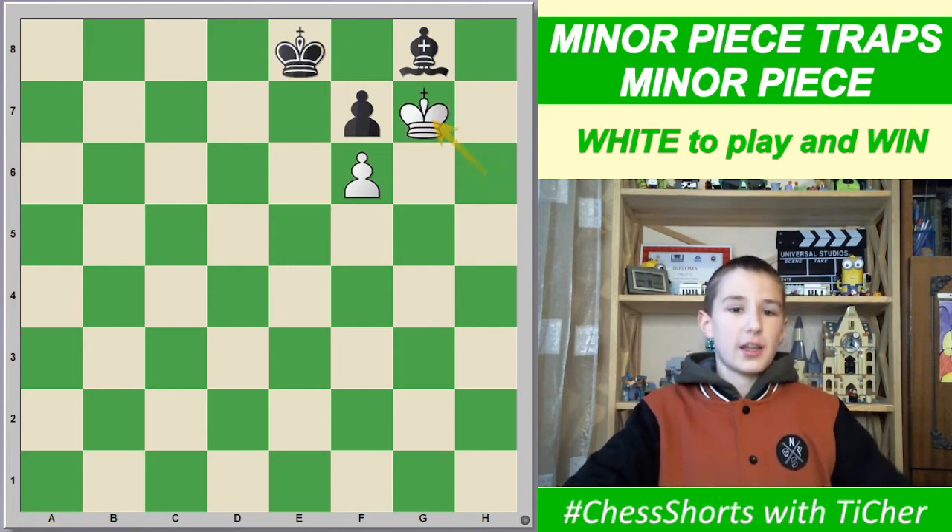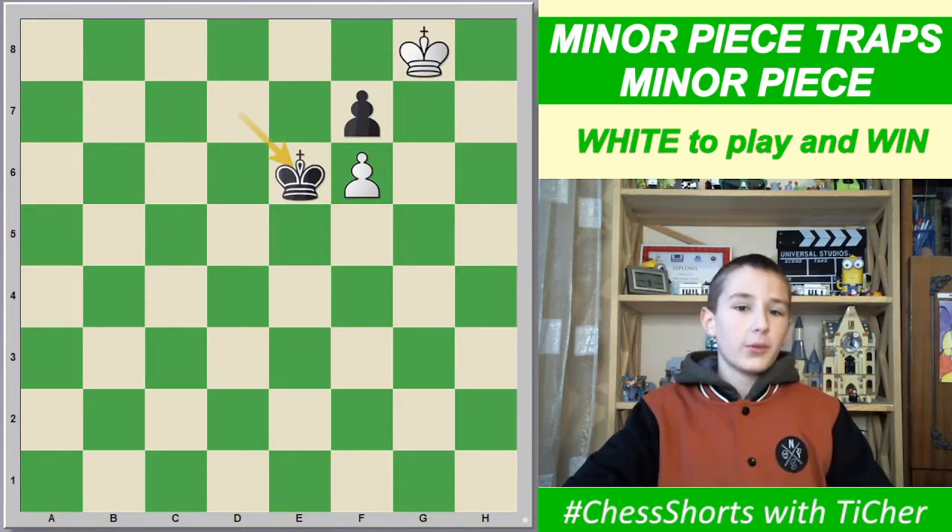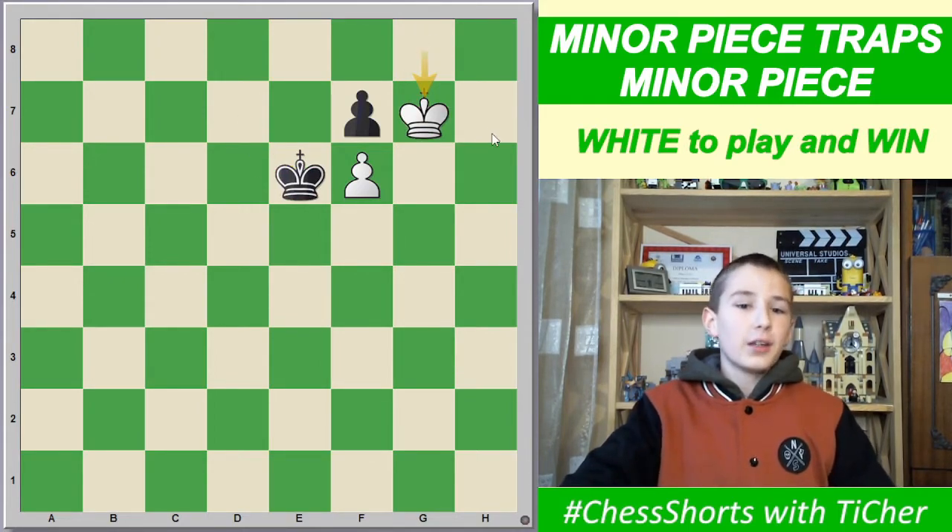We play Kg7, Kd7, Kg8, winning the bishop. Then Ke6, Kg7, and we win the f7 pawn and win the game.